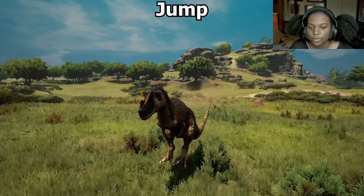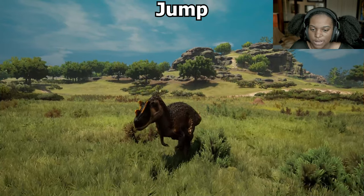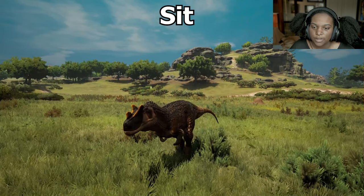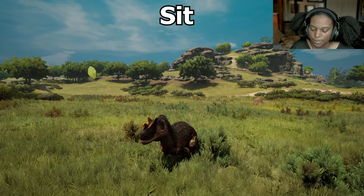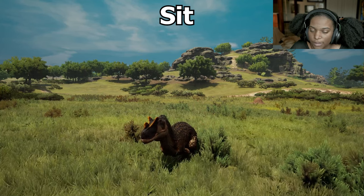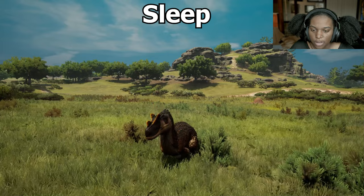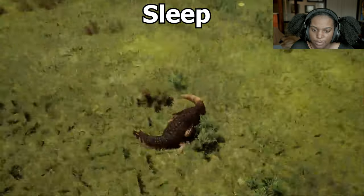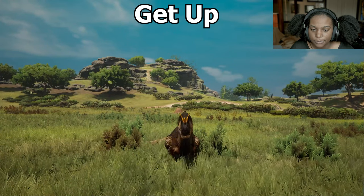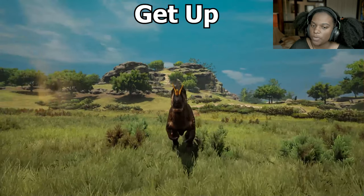Let's see if we have a jump. We do have a jump as an adult — that's awesome, and that's pretty decently high, so I like that. Let's see our sit — it's a very simple, smooth sit, actually. Very nice animation. Sleep — the yawn, and then our head tucked. Very cute, very simple. Get up — basically the animation in reverse, but no yawn.